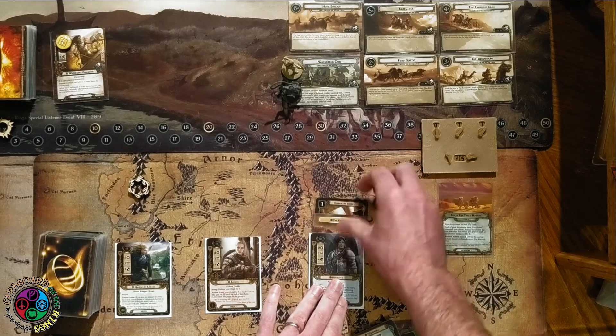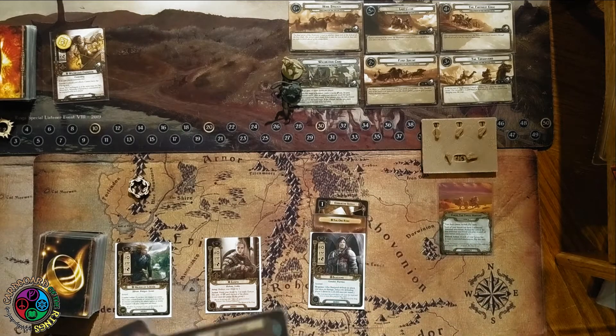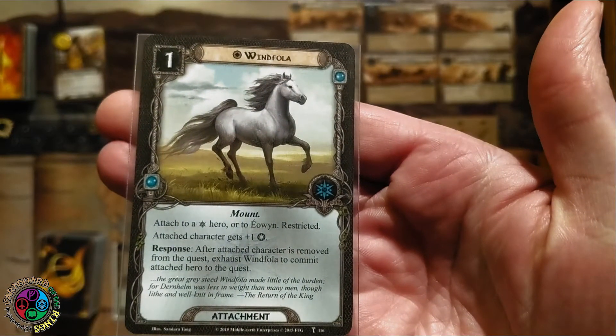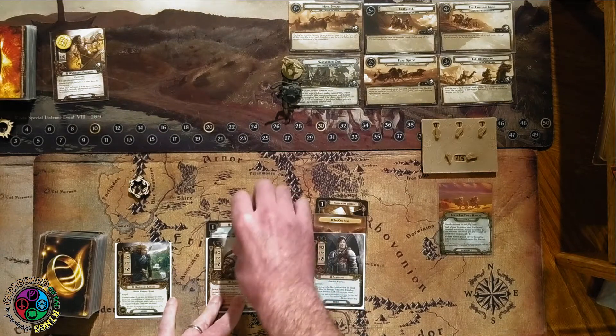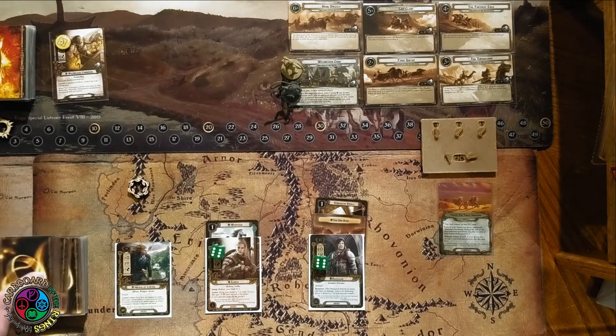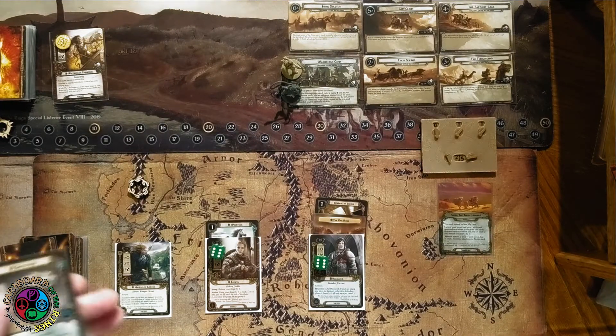So I'll put the Gondorian Shield on Baragon for free — gives him plus two defense if he's Gondor. And then Eowyn gets Winfola for free — plus one willpower, and if she's removed from the quest I can exhaust Winfola to put her back. So Eowyn is questing for five. Then we play Daeron's Runes and draw two cards.